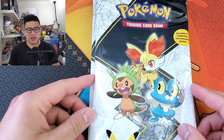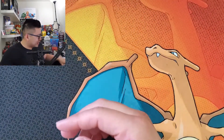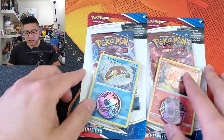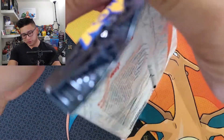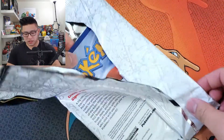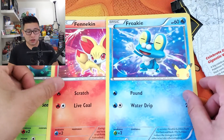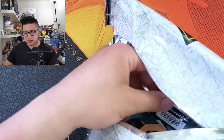I was browsing Target and I managed to find some Kalos Starter First Partner Packs. And as an added bonus, I went to multiple Targets and finally found these single check lane blister packs for Battle Styles. So I finally got my hands on the promos. We've got lovely First Partner Packs — they come with the jumbo cards. We've got Chespin, Fennekin, and Froakie, all three of which we have not gotten yet. We still need those for the binders we're assembling.